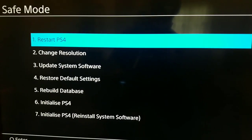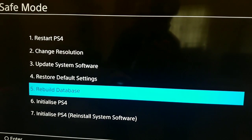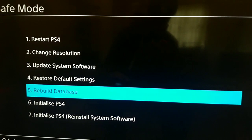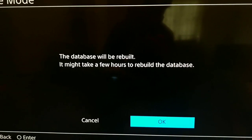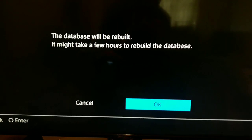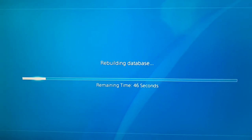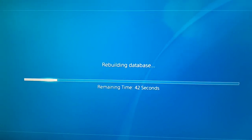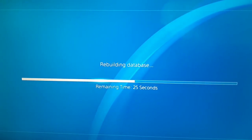On here, we should scroll down and select option 5, Rebuild Database. That's the first way you can do to fix this error code — just rebuild your database. If you rebuild your database but still have this problem, don't worry because we have 2 more ways. Now just wait for the system to rebuild your database.